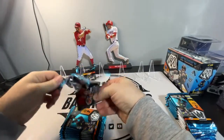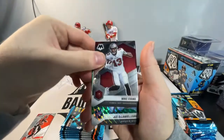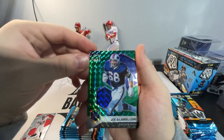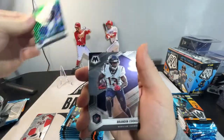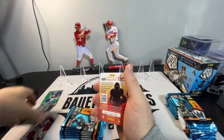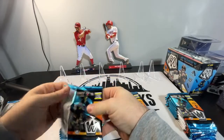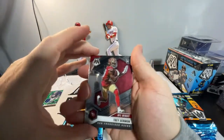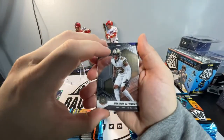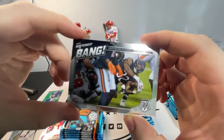First pack is always the roughest. We are starting with an AFC-based Joe Mixon. Mike Evans. We got a green Joe DeLamelier — no idea who that is, but there's a green. And then we got a Brandon Cooks. Interesting start. There's a Trae Sermon base rookie debut. Marshawn Lattimore. We got a Bang David Montgomery. Very nice.